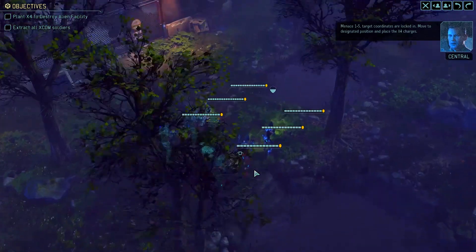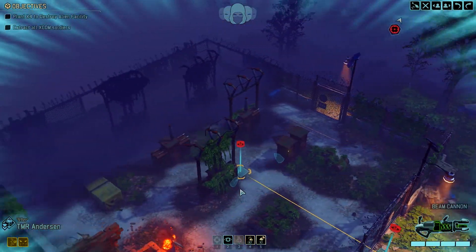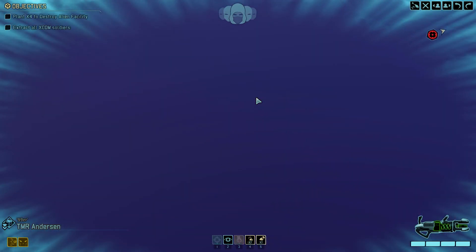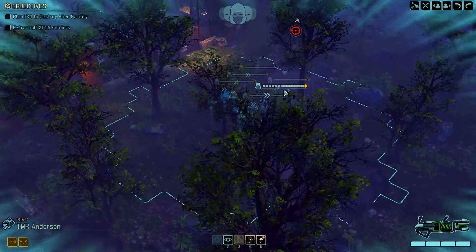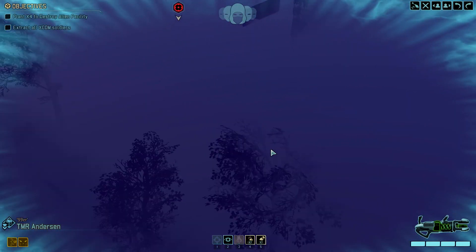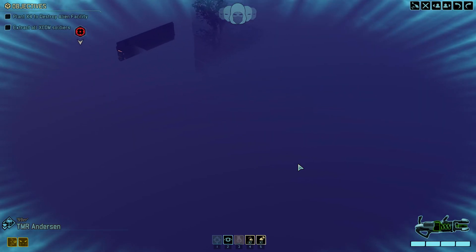Menace 1-5, target coordinates are locked in. Move to designated position and place the X4 charges. We are in the absolute bottom corner and there's a decent amount of map that way. Presuming there's not something like Terror from the Deep here, I think we'll be able to just skirt along the edge, get as close as we can, do a breach maneuver, and infiltrate that way. Standard thing, really.